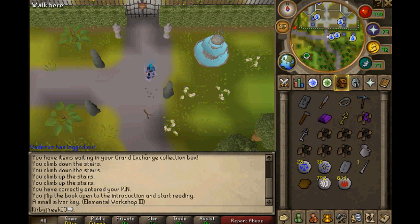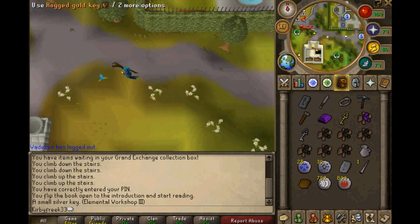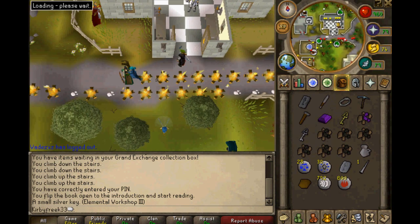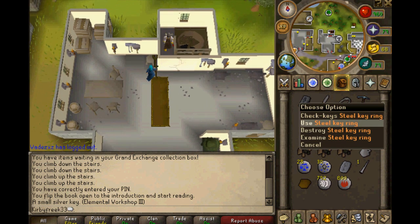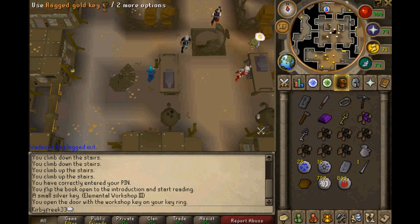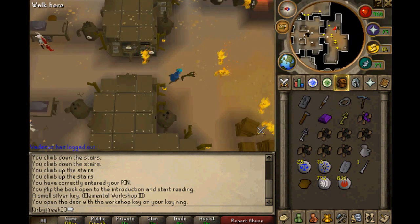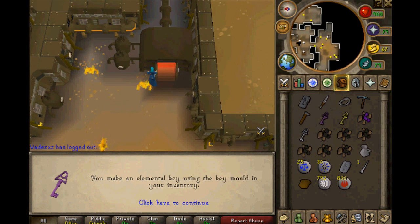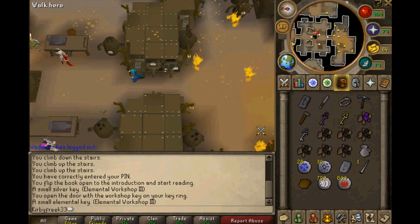Maybe I need to make an elemental version of the key. That would explain why the ragged silver and ragged gold keys can't be put in the key ring — because they don't work with the door. So perhaps if I use this furnace and try to make the elemental bar into a key. Elemental bar — can I make you into a key? Elemental key using the key mold in your inventory. Ragged elemental key! So we now have an elemental key and perhaps this will work.